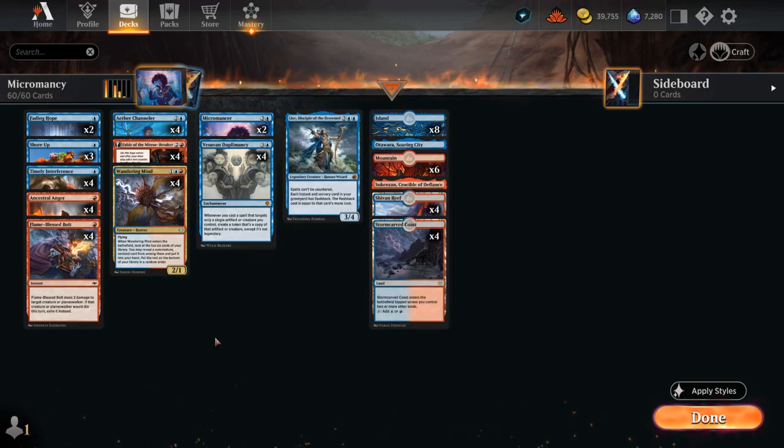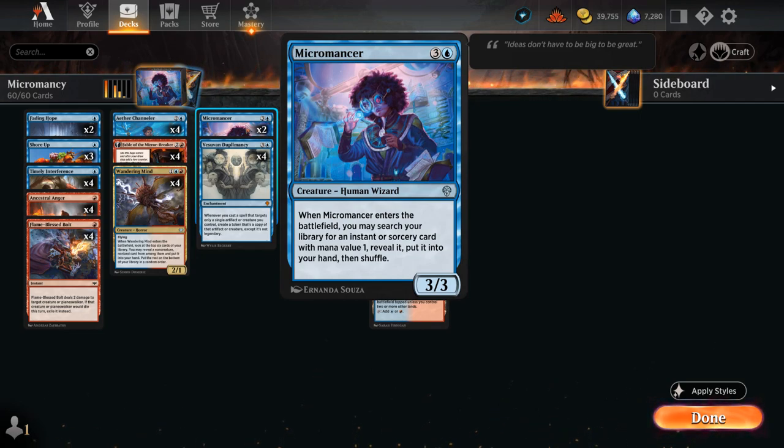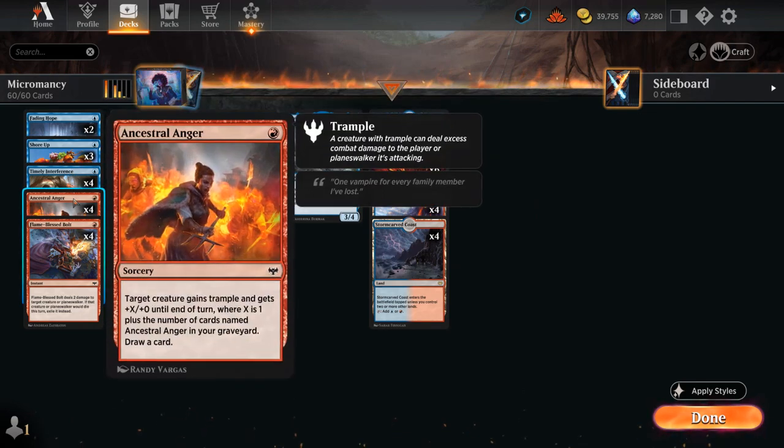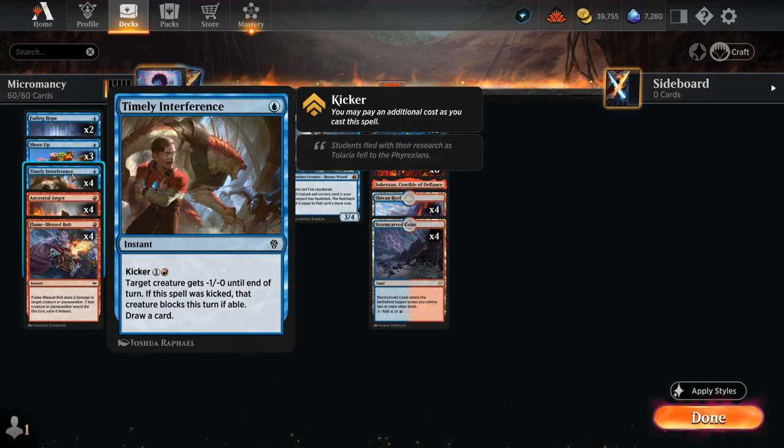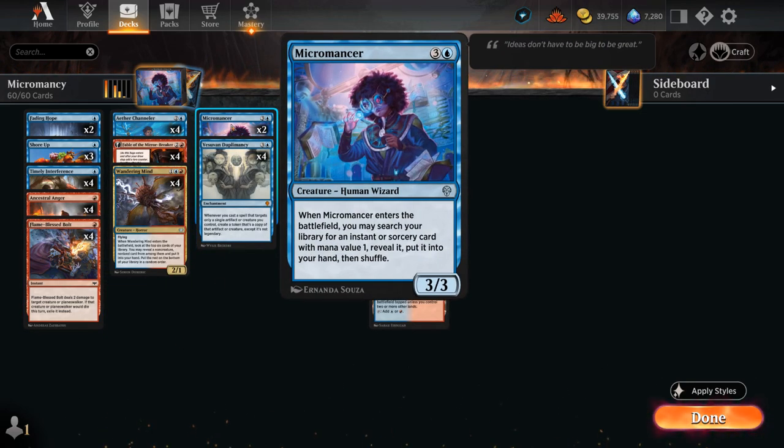The main game plan is to play Duplomancy and then play creatures to start copying. We have two copies of Micromancer — a four-mana 3/3 that searches our library for an instant or sorcery with mana value one, including Ancestral Anger. We also run four copies of Timely Interference, which shrinks a creature by one power and draws a card, letting us target our own creature to make a copy. Four copies of Flame Blast Bolt serve as one-mana removal dealing two damage, potentially exiling creatures and Planeswalkers.